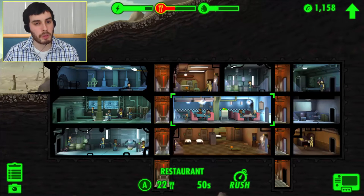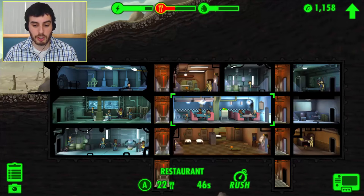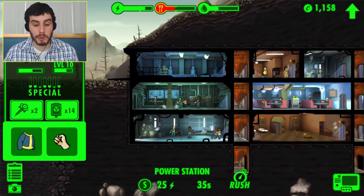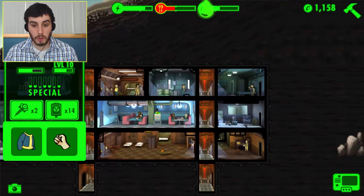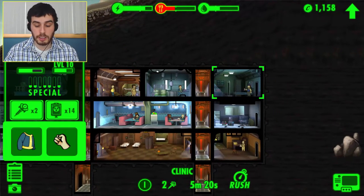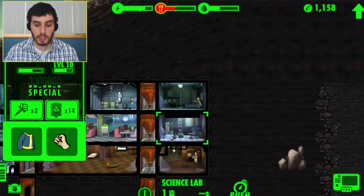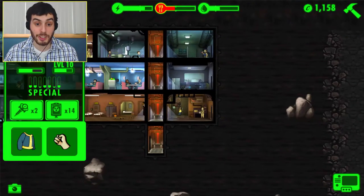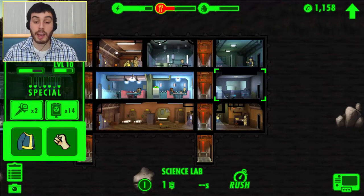The production speed depends on how high their skills are and how relevant those skills are for that room. This is the food room — the kitchen restaurant — and they produce food, of course. This one is for power, this one is for water, and I have another water room up here so I can produce more water faster. And then this is for med stimpaks, which heal the vault members. This is a radio station, which I just got.